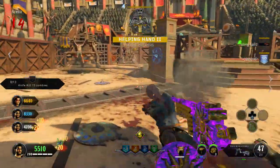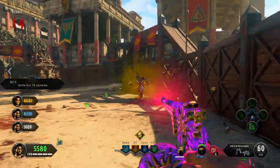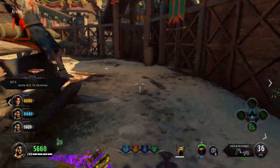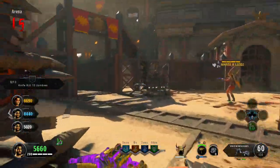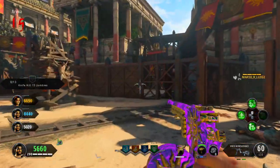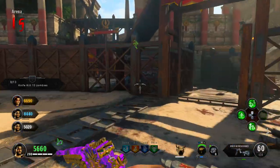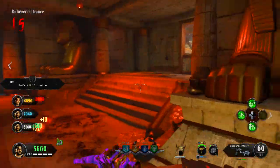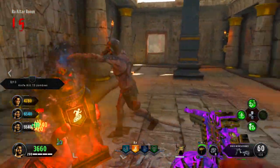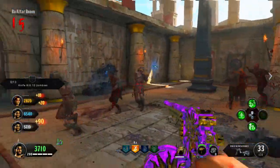Thing number 4 is also related to little Jimmys and something we have been asking for a very long time. Finally, we can give guns from the mystery box to our teammates. How many times have you seen a sweaty nerd with 50,000 points using the mystery box for 5 minutes in a row, and right next to him there's a poor little Jimmy with just 200 points? He cannot buy a new gun, he's just watching all the guns the sweaty nerd is getting. Now you can finally give all the guns you don't want to the guy next to you — maybe he'll want that gun and save some points for a new perk.